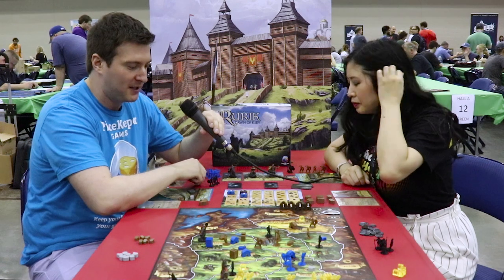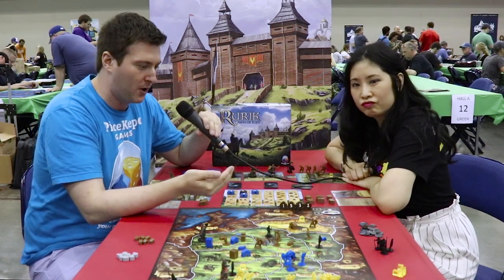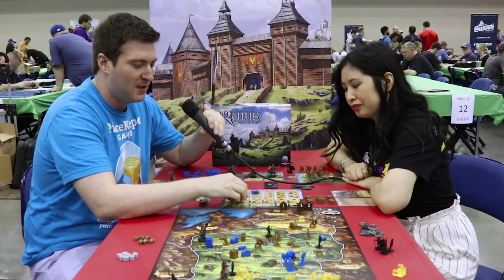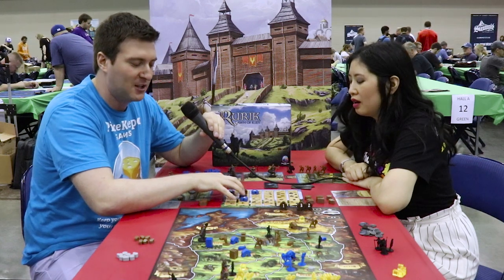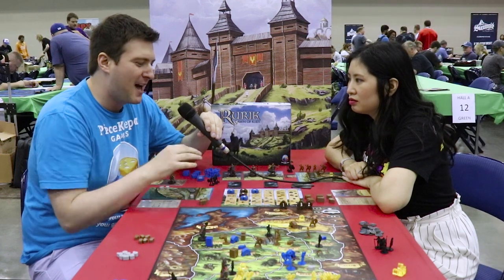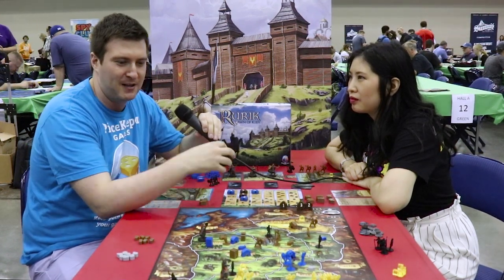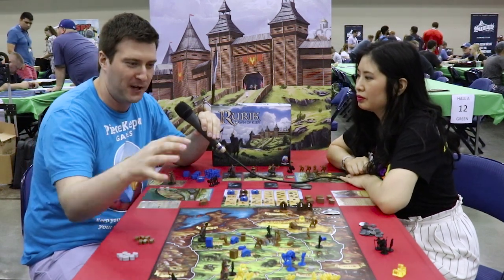After all of the advisors are placed out, we have to perform our actions in numbered order: 1, 2, 3, 4, 5. Which means the 5 action — the most powerful, most likely to go at the top of the column — is also the last action you're going to be doing in the round. There's a lot of deep, little strategies about how you place your bids, how you perform your actions on the board, and how you try to become the ruler of Kievan Rus.